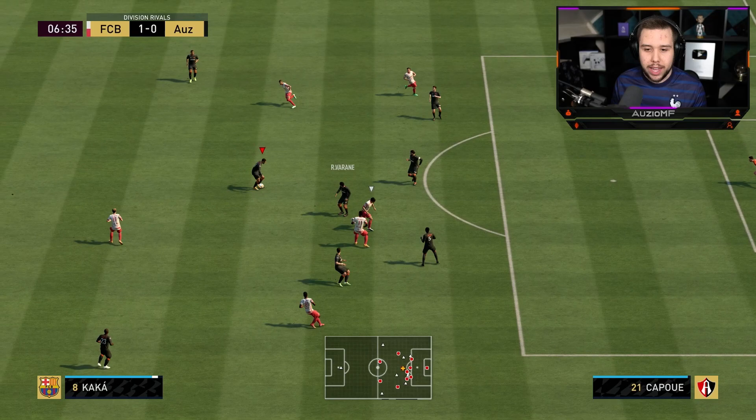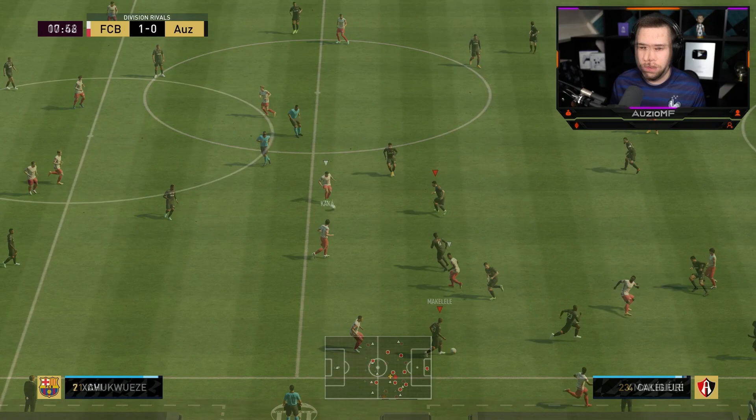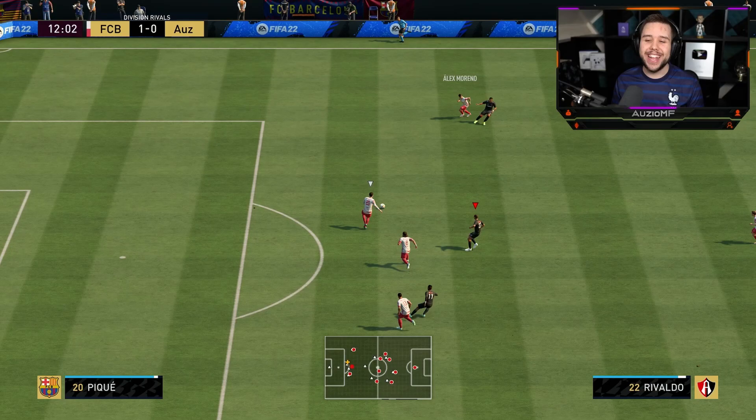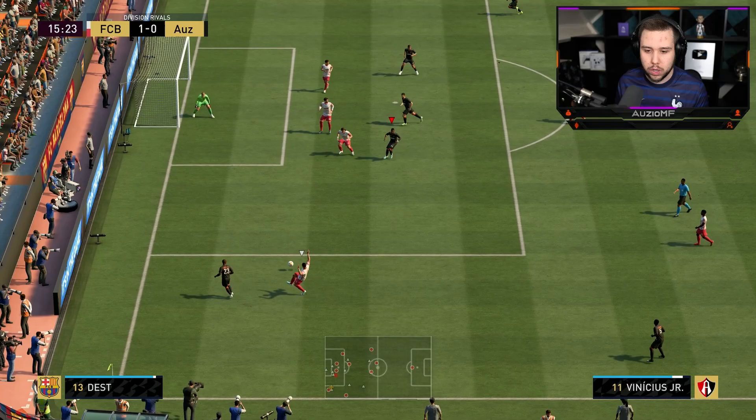I'm going to push out slightly here just to see how fast he can get out to him. Look at the transition speed - even though it went under his legs there, which was very unfortunate. You guys could clearly see his transition speed - how fast he was going left and right. I'm going to push out here - that's a perfect time to push out and we put in a very good tackle. Let's go for one of these over-the-top through balls again. You guys saw the other pass that was perfect - that pass right there, though, was questionable.